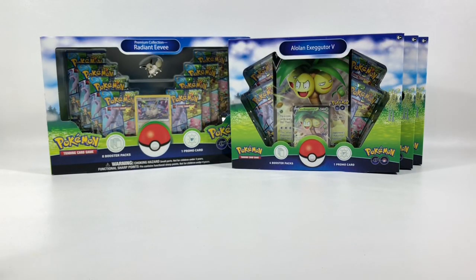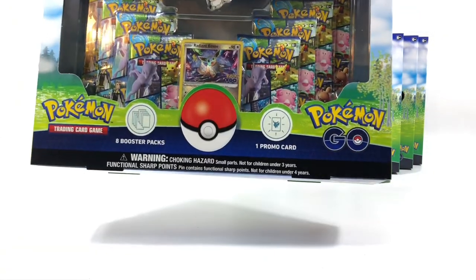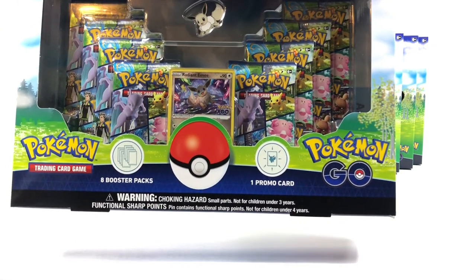So today we're going to open up the Radiant Eevee box. There are eight packs inside, and right away you get a Radiant Eevee card. Oh, and there's a Radiant Eevee pin up there too — it's a pin you can wear!